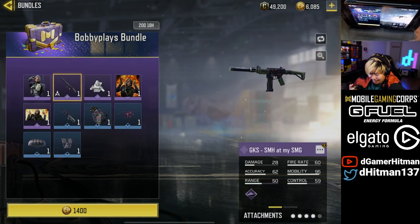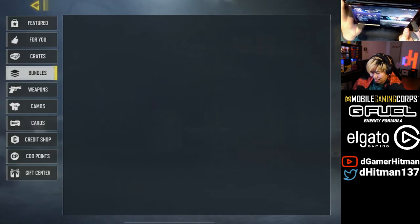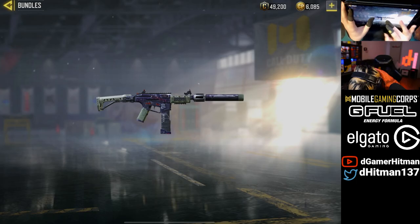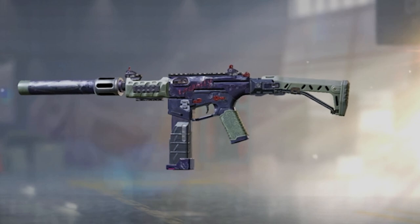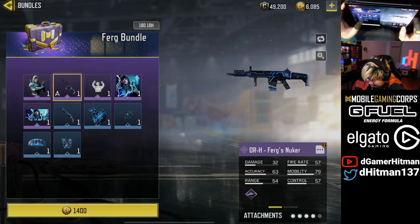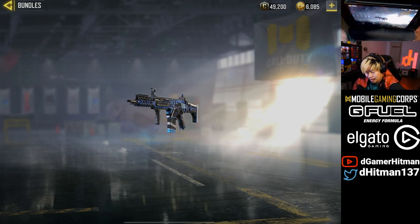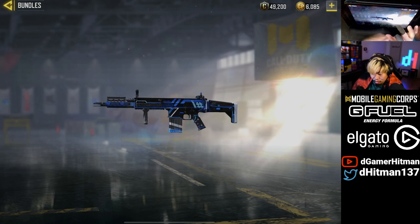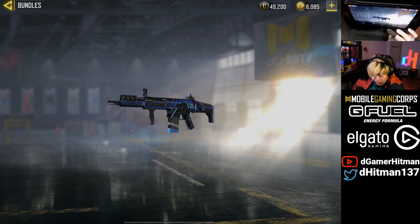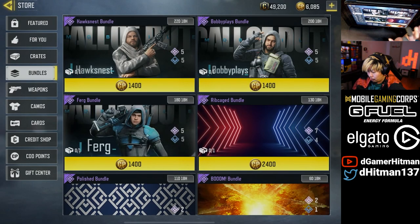All right, take a look at the guns. Starting with Bobby's: GKS with the name 'SMH My SMG.' Ferg's is 'Colobots' and Hawks' says 'Number One' — or 'Hawksness.' Name-wise, Bobby's probably has the most unique. The GKS color scheme — I'm not a huge fan, but I like what he's written on it: it literally says 'literally,' which is obviously one of Bobby's things. And then Ferg's DRH — name is cool. I wish COD Mobile would have made it glow. I like the blue, the teal, a little black and white — I like that color scheme better than Bobby's personally.